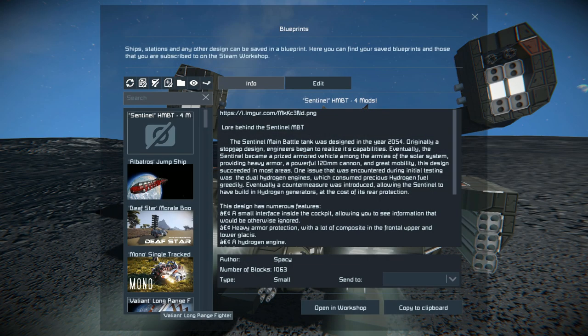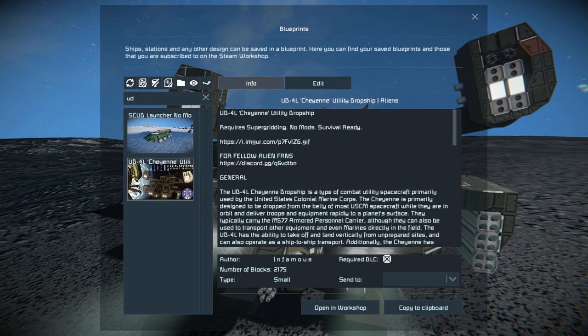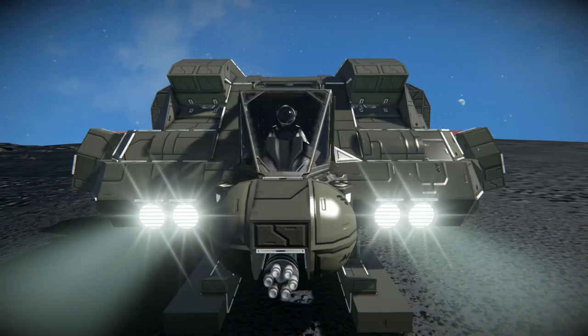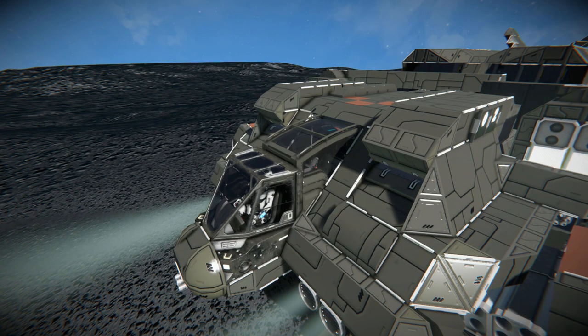Pressing F10 and finding it — this thing weighs in at 2175 small blocks. You can see it does require the DLC, which is the Decorative Block DLC. If you do not own the Decorative DLC block pack, you'll simply have a gap there, which can be easily filled in with the rover cockpit from the workshop.